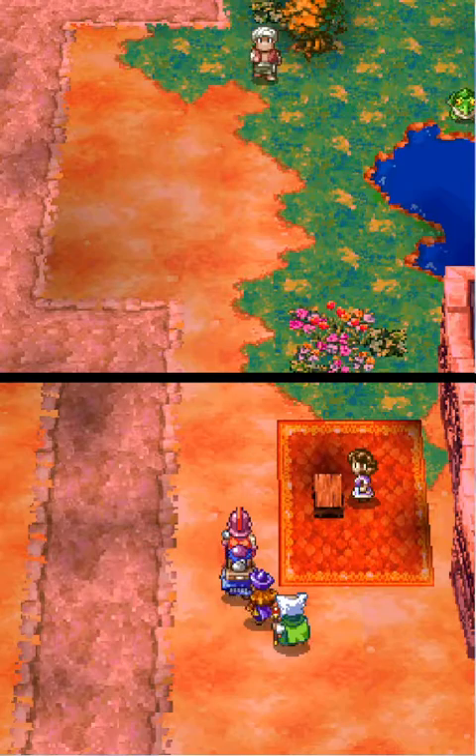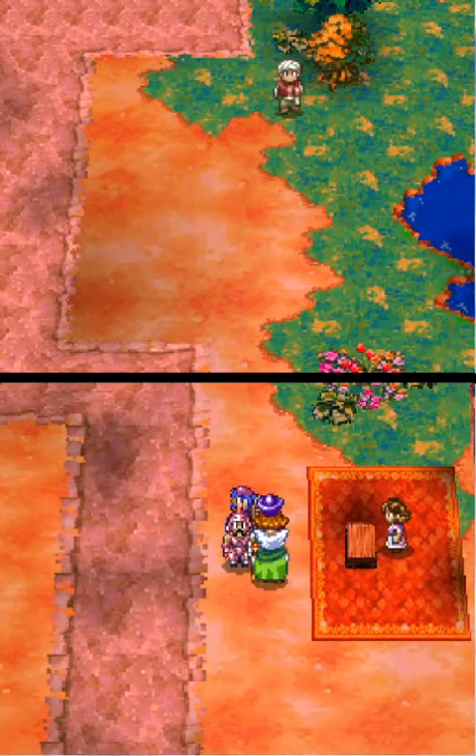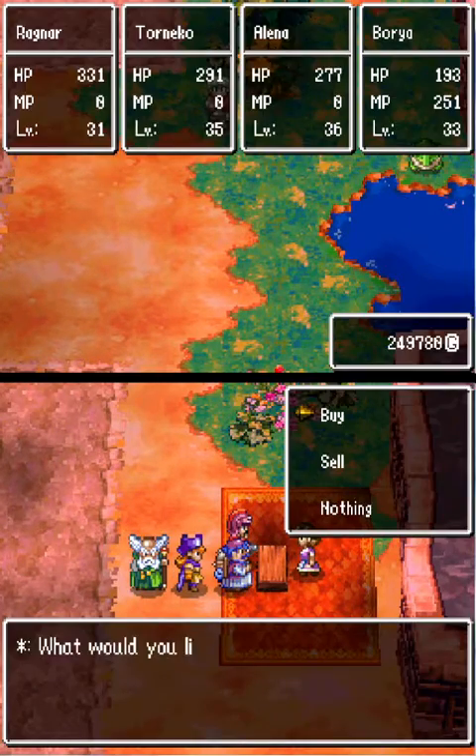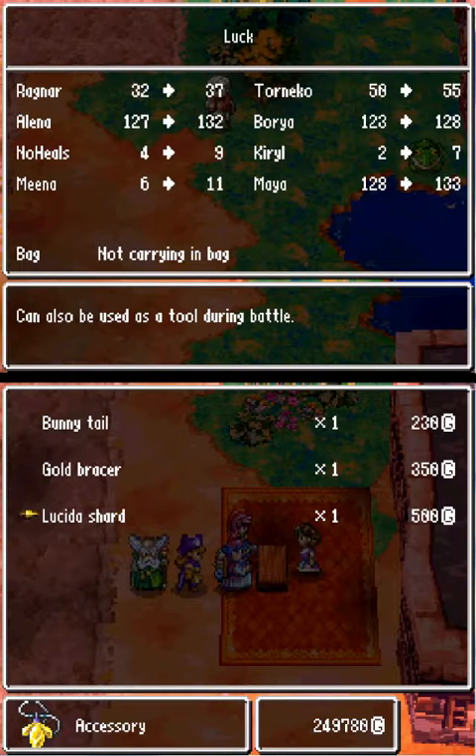This is Immigrant Town when it's still in stage three - after you defeat Stark and recruit a woman named Carla. This is the only time you're going to be able to buy Lucida Shards. You can get one free one at the Monster Castle. This is the only time you can actually buy Lucida Shards because they're going to go away after this, and then you either have to steal them.